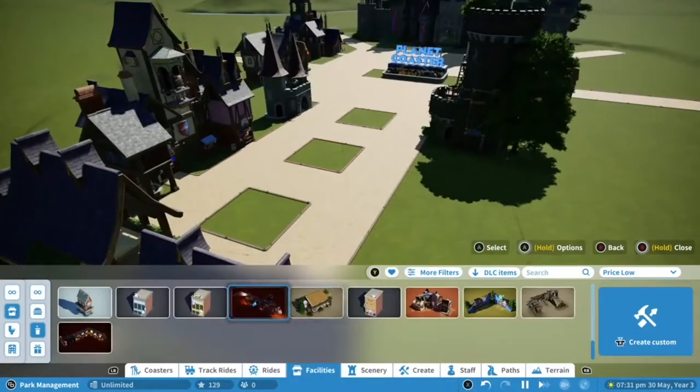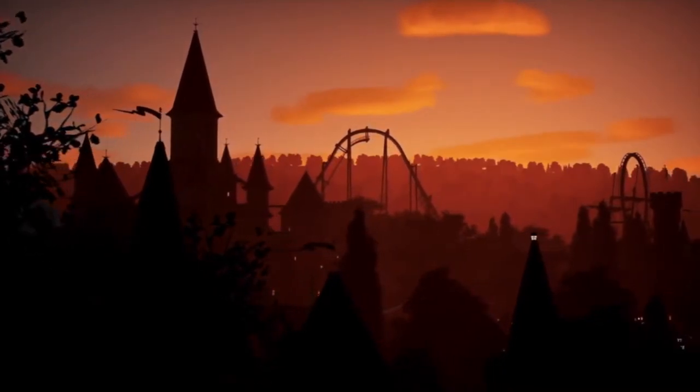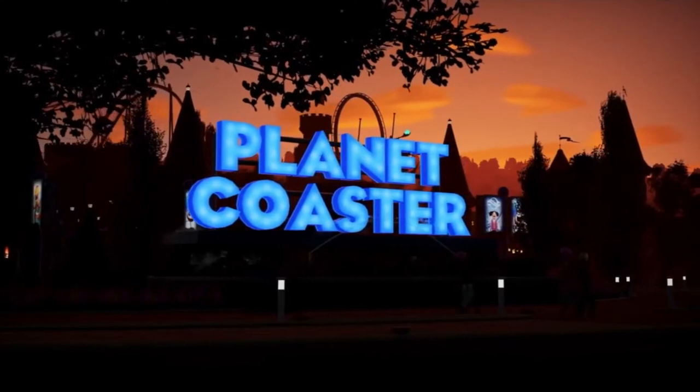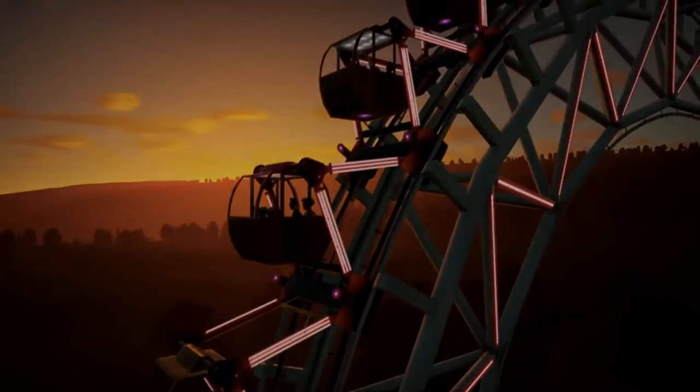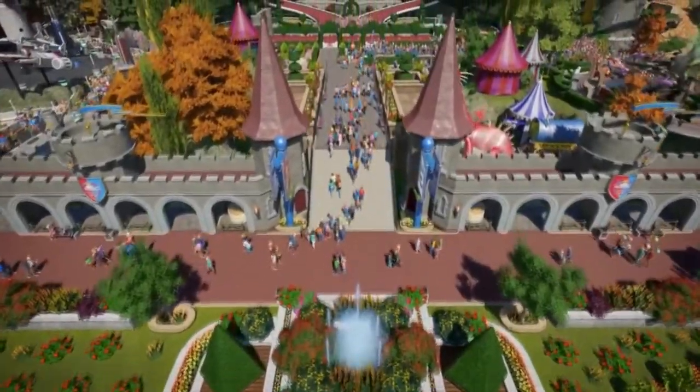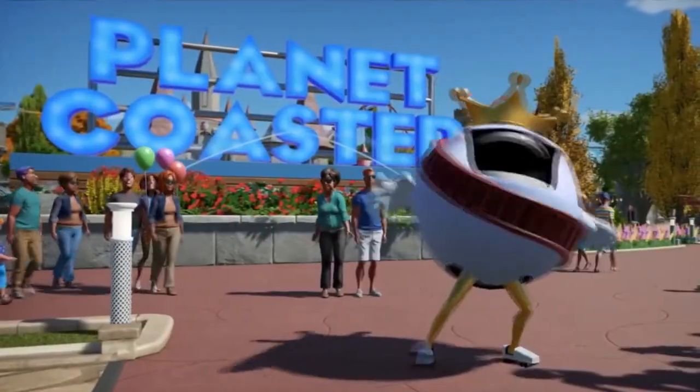The vibrant cartoon-style graphics are beautiful, and the randomised behaviour of the guests gives the park a life of its own. The ambient sounds of chatter, screams, and music all add to the atmosphere, drawing you into that ever-so-important first-person mode, where you can see the park at ground level and try out the multitude of rides.